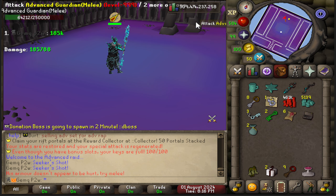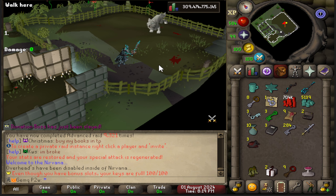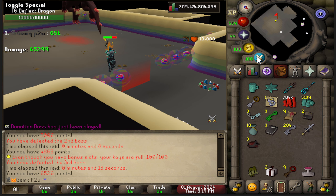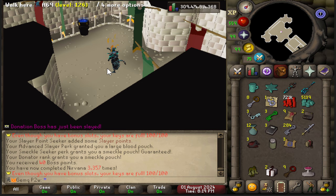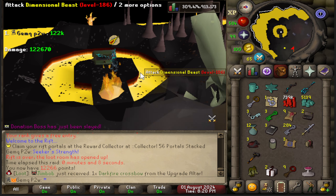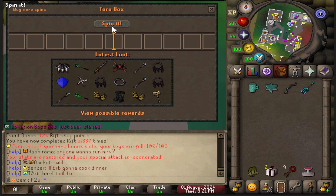On my main account these solos usually take me 45 to 55 seconds. Let's see how this new gear performs. At the advanced raid I spec'd it in one hit — nine-second kill. Over at Nirvana with four rooms to get through using ranged to one-hit everything, that's a 16-second kill. No Nirvana crystal this time. At the Dimensional Rift: one hit for 50,000 damage — eight-second kill, and another run for 57,000 damage — six-second kill. No crystal either.